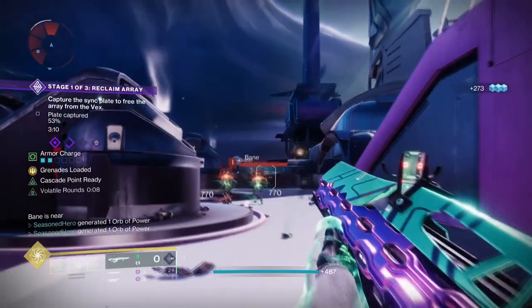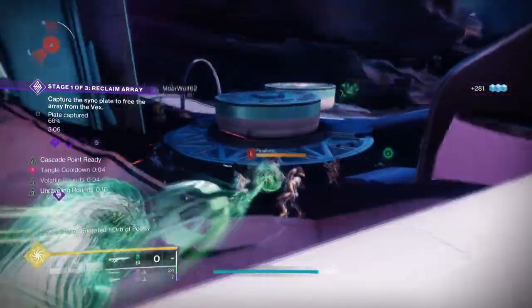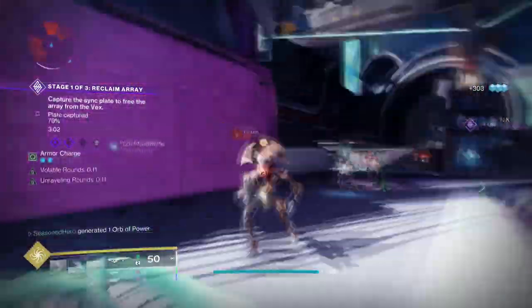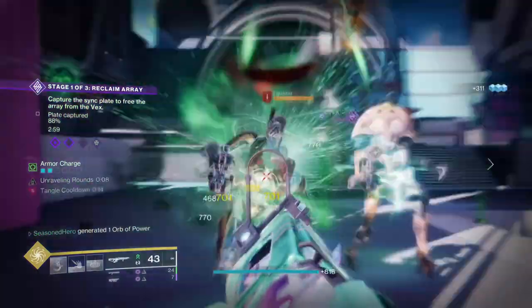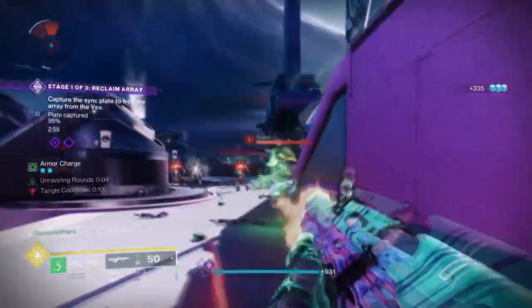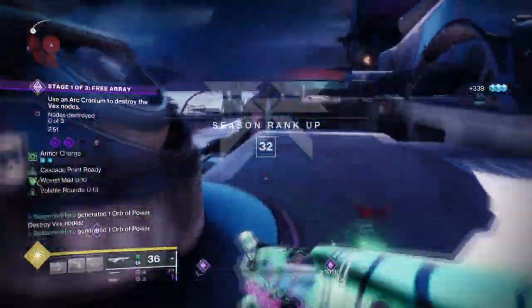So for the best Strand Felwinter's Helm build around, you can get a 30% debuff applied to targets over and over again as long as your grenade is around. On top of that, your Tangles can get your melee energy back, can get your super up in seconds, can have strong Threadlings as backup, and your grenade regen speed will always be on top. Let's dive in.